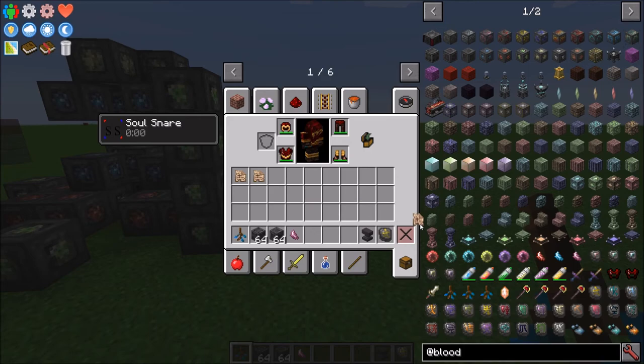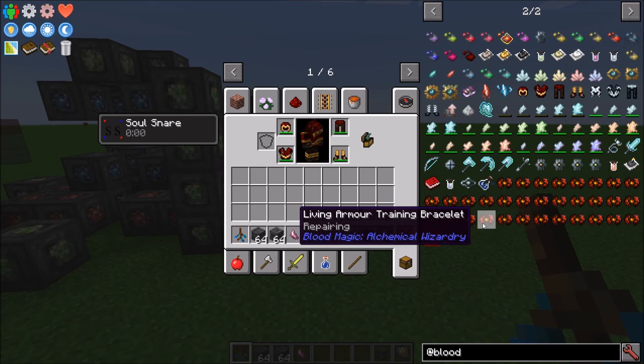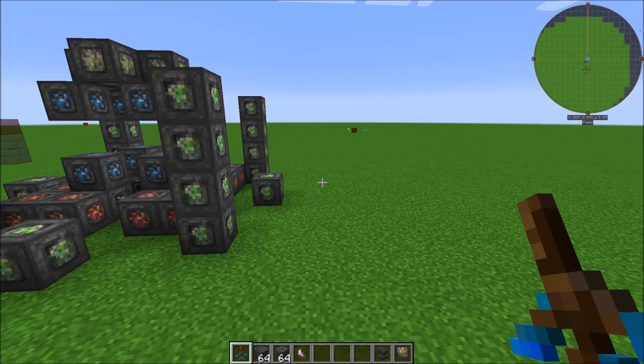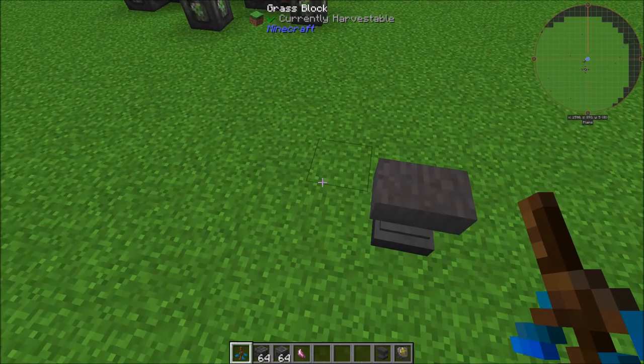Keep in mind that the Living Armor does have durability. There is a repairing skill that you can get on your armor — I believe you get it from repairing it. But by default it is going to require durability, so you are going to want to keep an eye on that.